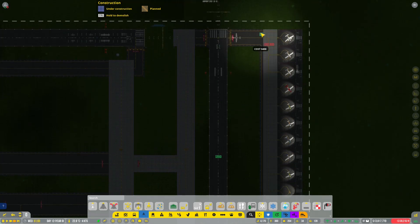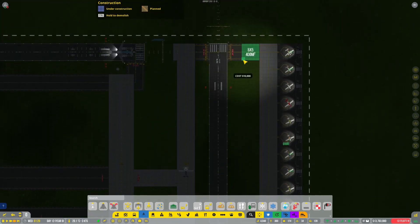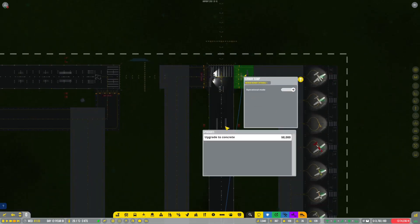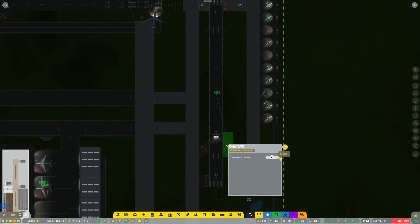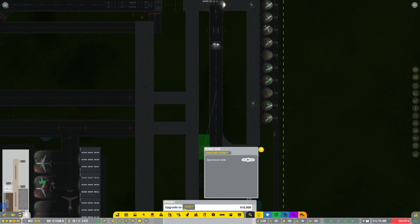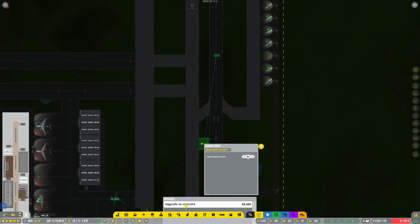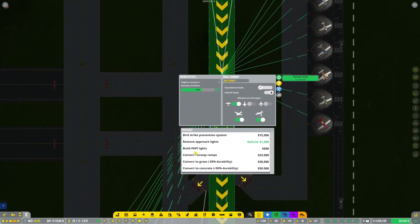I'm not sure we'll be able to upgrade the access points. We'll have a look at that now — can we upgrade them? We can upgrade to concrete. Nice, I like it. Didn't think we could, but we've done it. Upgrade, upgrade, and upgrade. Convert — so upgrading is the thing. What can we do in terms of here? Bird strike prevention — build PAPIs, I think we've done that. Convert runway ramps — we could have done it all at once.